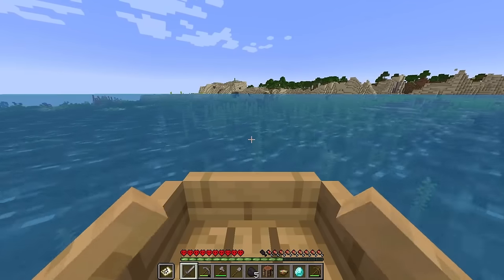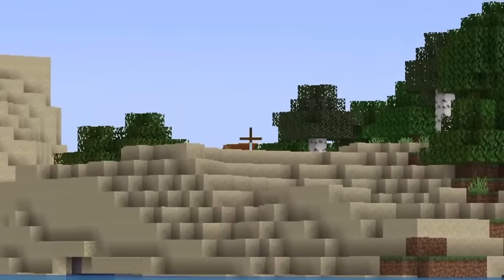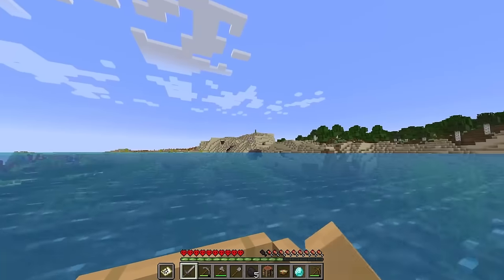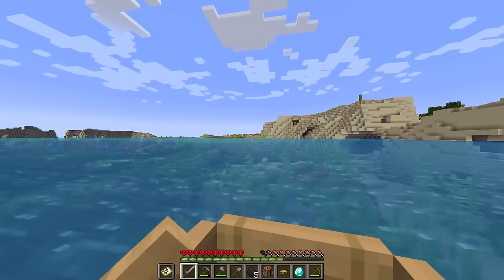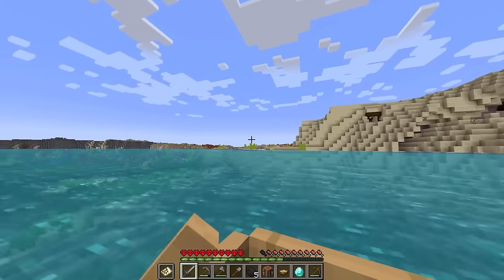We've started to fill it in on the map. I think it's over on this sand island. Oh, there's some red sand - what's that biome called? Hopefully we get some cool generation. Yes, it's looking like quite a big red biome. Could be cool to build around one of them, but we'll see. Oh, a mineshaft as well. This is such a good start!